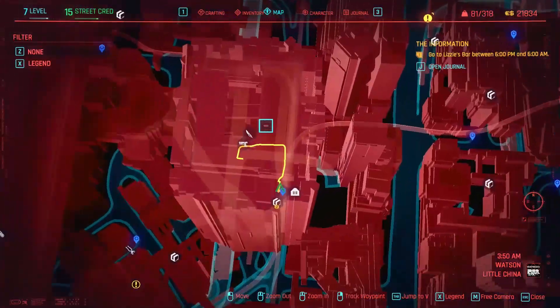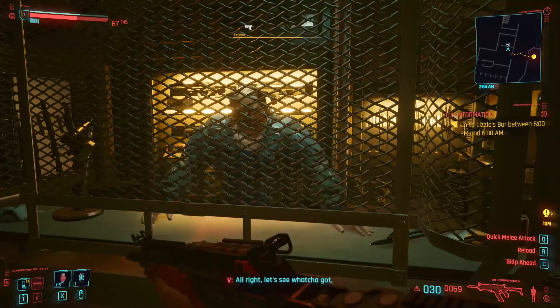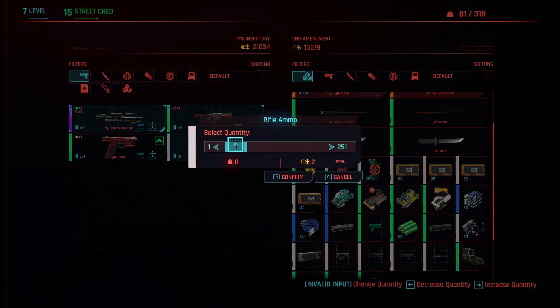The last way to get ammo is by visiting a weapon dealer, which you can find in the city marked with the pistol icon. From there, you can buy as much ammo as you need to max out all weapons, for a cost of 2 eddies per bullet.